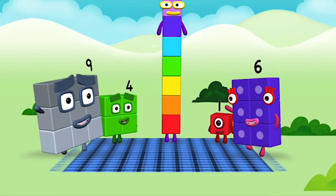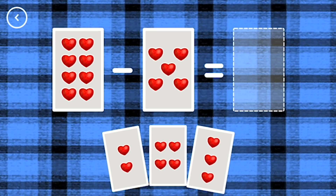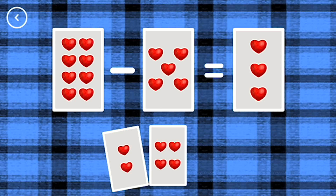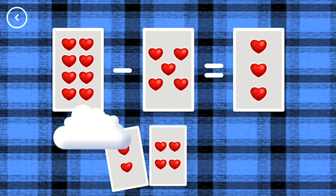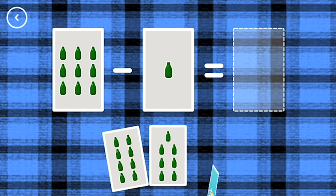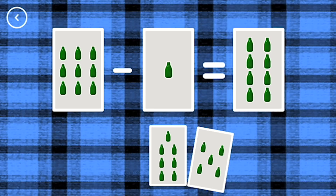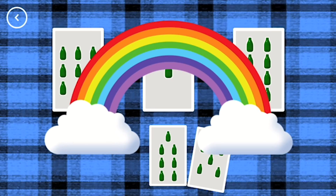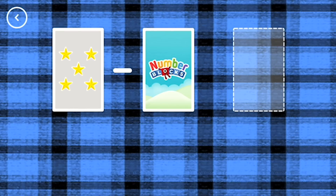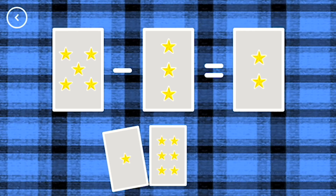Hello. Whoa! If you start with this many and take away this many, how many are left? 8 minus 5 equals 3. That's the correct answer. 9 minus 1 equals 8. Yes! 5 minus 3 equals 2. Correct!